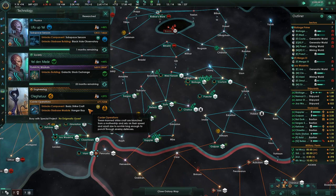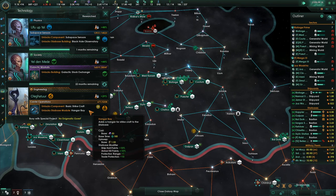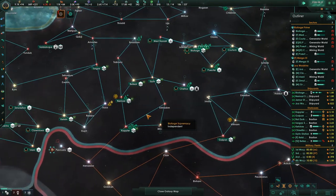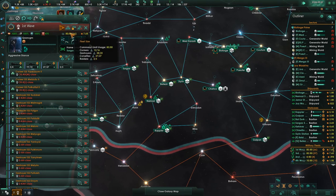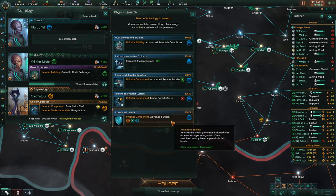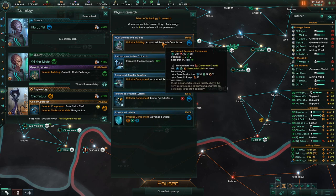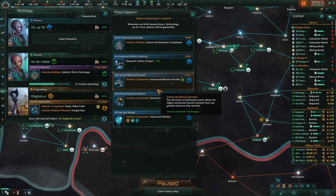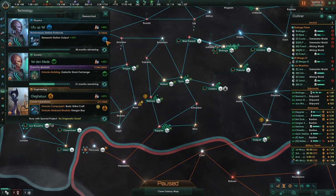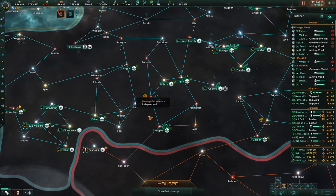This is going to pause our hangar and strike craft research, so we'll pause that. In the meantime I have this fleet complete at 80 and 80, ready to go. Advanced research complexes — that's the second level up on the research building and we've barely leveled up our buildings past one. So advanced reactor boosters or research station output — I'm going to grab this, it matches with his computing skill and researches almost 50% faster.